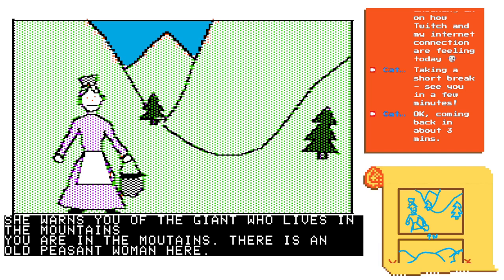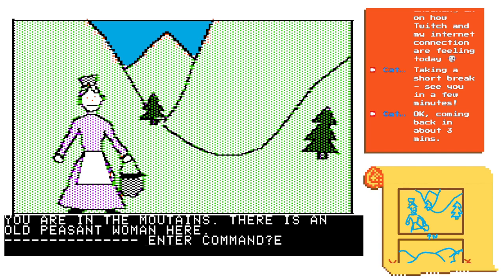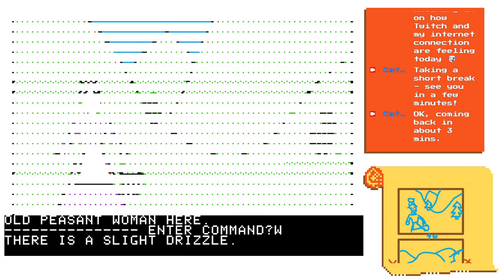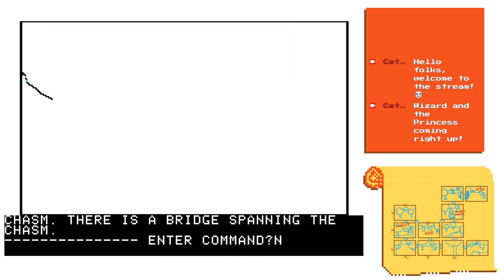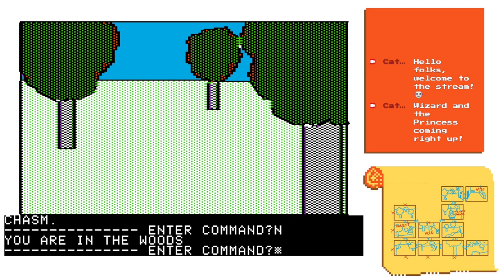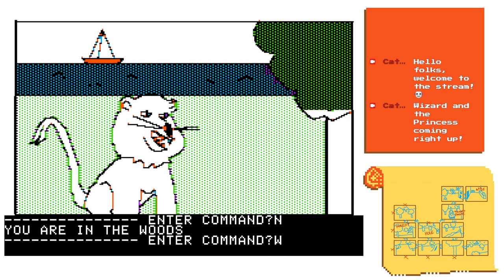Talking out loud can help you progress. The most interesting thing for me about the primitive nature of games like this, and specifically Wizard and the Princess, is that it creates its own sense of art, its own sense of space. It becomes quite unlike anything else because it's not falling into formulae that have been established since.